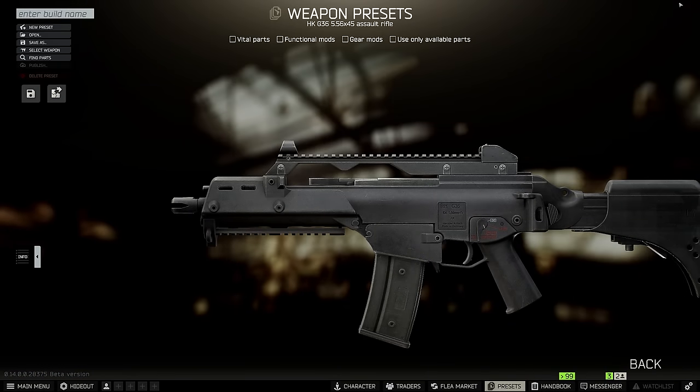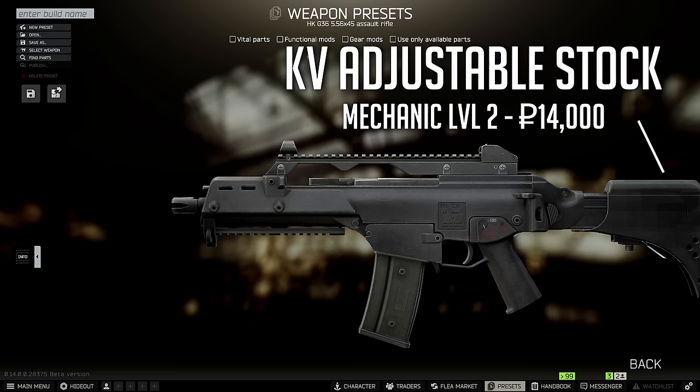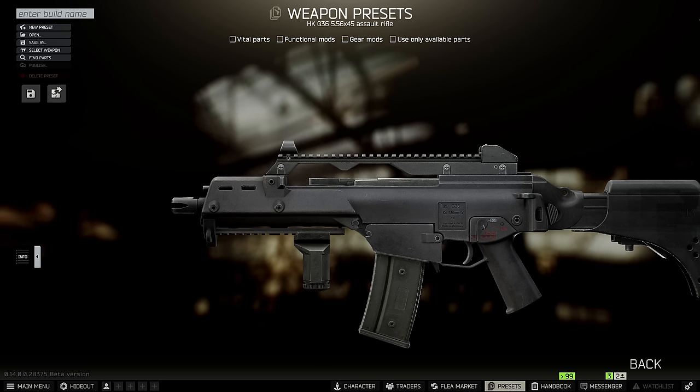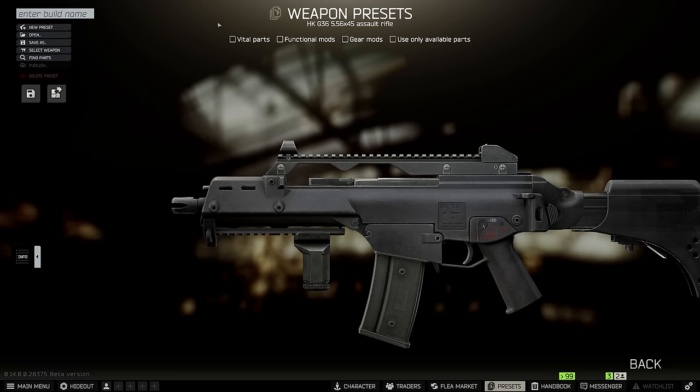Now that you have your standard G36, let's start modding. First, we're going to change out the stock — this is actually the V2 version of the stock. It's super cheap and gives us basically free recoil control and free ergonomics. After that, we're going to slot on an RK-4 Foregrip from Skier Level 2. It's one of the best grips we can get at level 2 traders and gives good recoil and ergo for the price point.